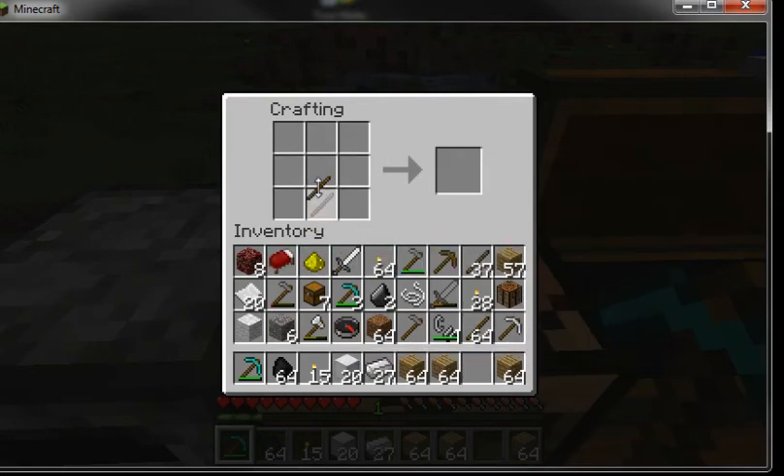A pick is really helpful for digging and mining — you can mine iron ore, diamond ore, and gold ore. You can mine all sorts of stuff with a pick. And two sticks and a plank makes a wooden shovel.